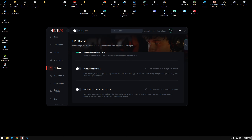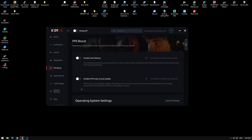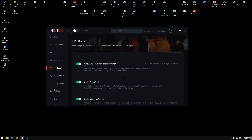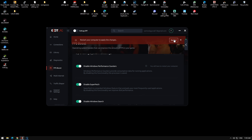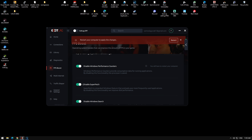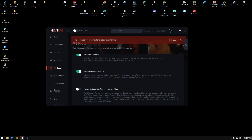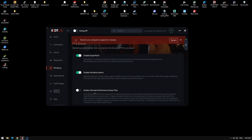Go down and enable Disable Windows Performance — enabling this requires a restart, so just do that after. Also enable Disable Superfetch, enable Disable Windows Search. You should enable this one too, but personally I don't like it because it consumes too much power.